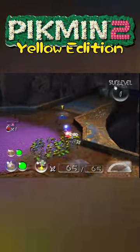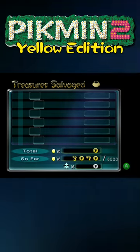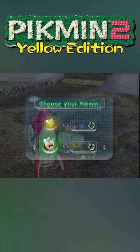There's no treasures on this floor. There's no treasures on this floor either. Well, that was good. I think that was very much worth going into that cave. And I mean, so much for Yellow Edition when Bulbmen are there.